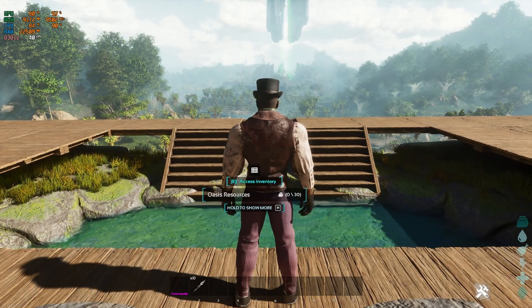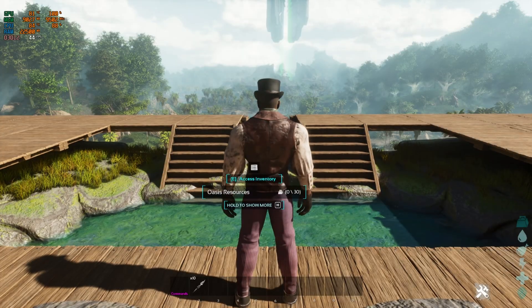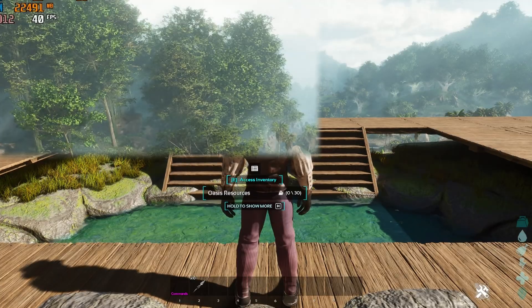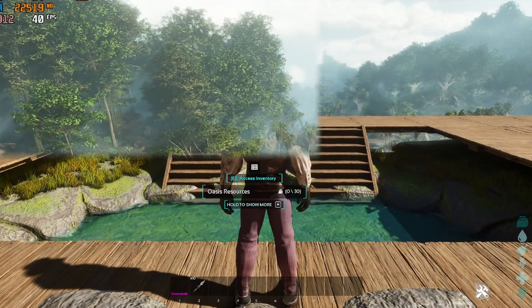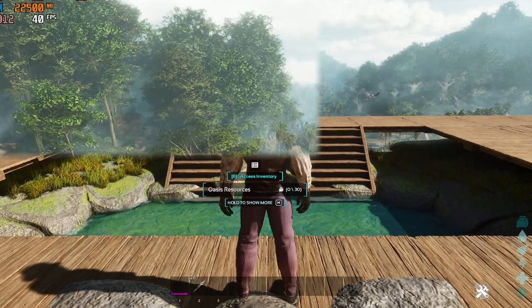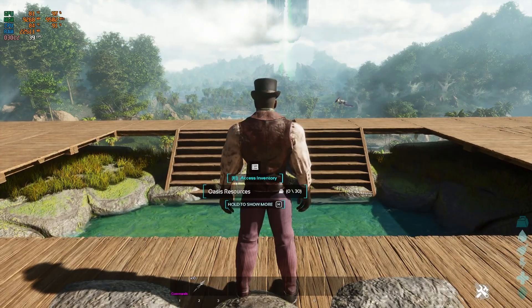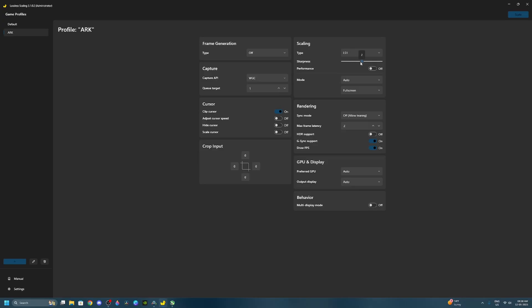With DLSS on we're getting again the same FPS — around 39-30 — but the input delay has increased ever so slightly. It's still playable. Now I told you that NIS is better than LS1 — notice the trees on the left hand side now. Turning NIS off it's all blurred out; turning it back on even the shirt and hat everything gets crisp. Now let's switch to LS1 — sharpness set to 2 which is the sweet spot for me.